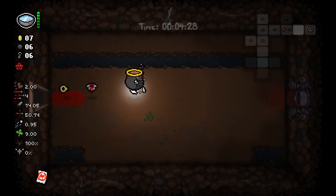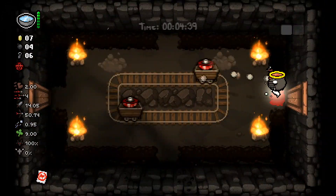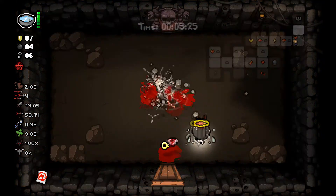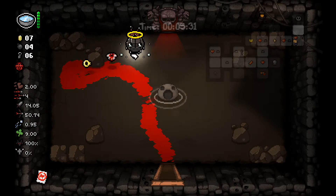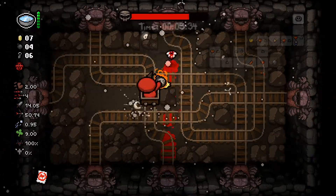Watch — we'll go to the next floor and you'll see what I'm talking about. You see the angel room there, but you don't go to it. You need to go to the devil deal first, which is at the boss room. I can't stress this enough: for this to work, you need to go to the boss room first.